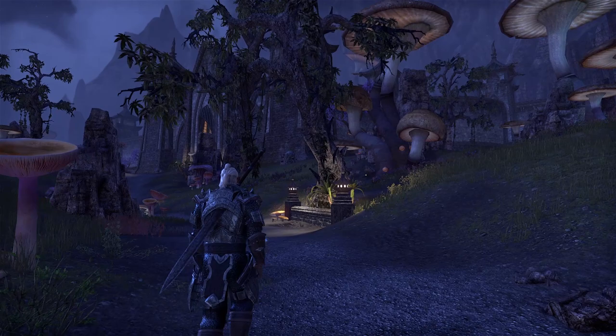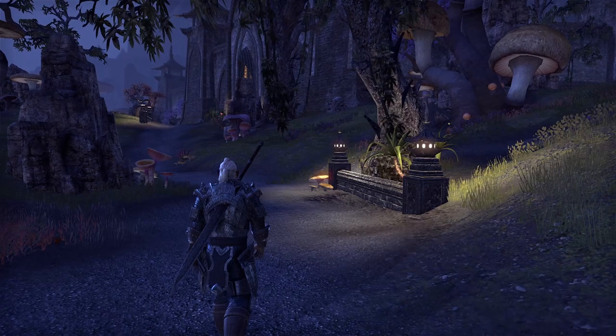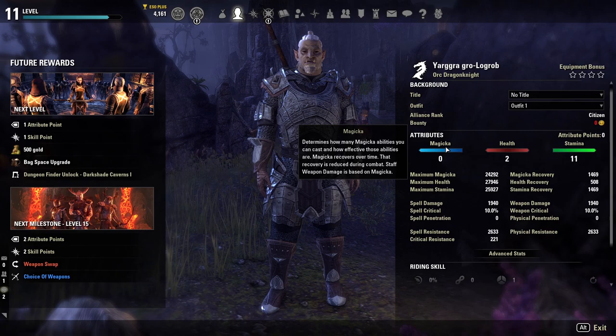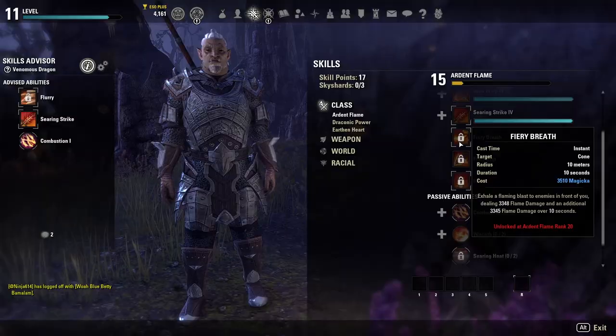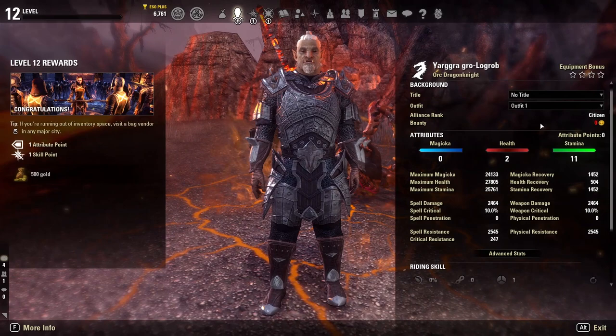In ESO there are a few different forms of leveling. The first and most important when starting out is your character level, which goes from 1 to 50. You earn experience through various means — killing enemies, completing quests, etc. Each time you level up, you receive attribute points, which can be put into Magicka, Stamina, or Health, as well as skill points to choose active or passive skills. The game also has a level reward system giving you different rewards each time you level up.